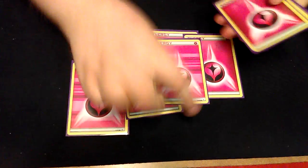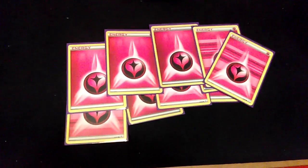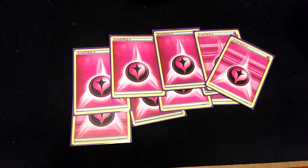And then rounding out the deck, thirteen Fairy Energy. And that's the deck — comment, rate, subscribe, and Phoenix out.